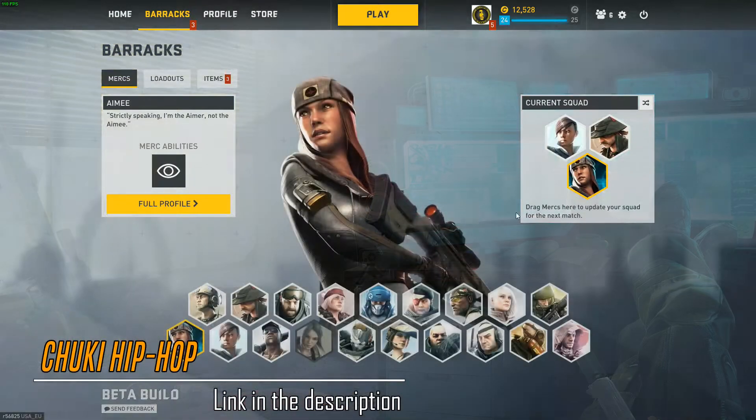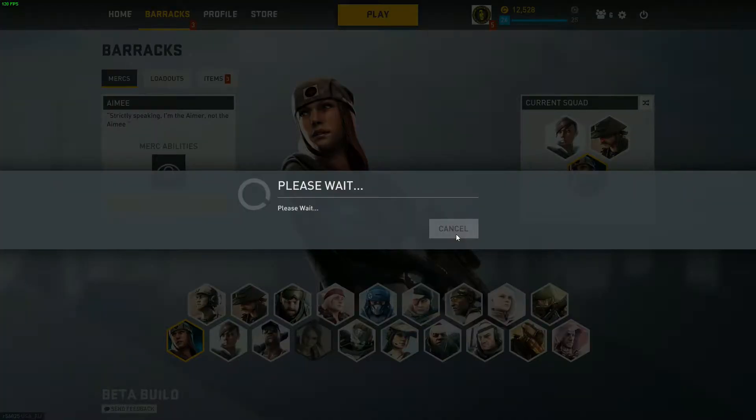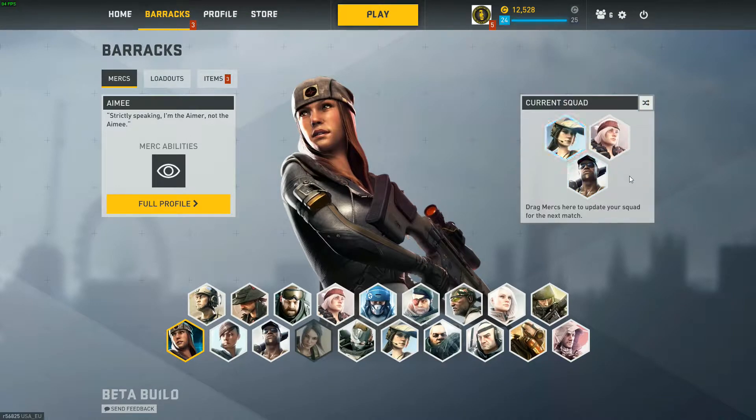We are going to select three random mercs by clicking this button. We got Proxy, Nader and Fletcher. Two engineers and one killer. No mechanic or medic. So yeah, that kind of sucks.